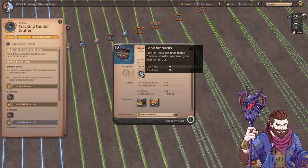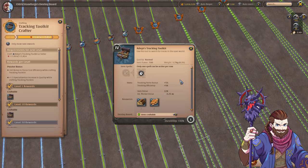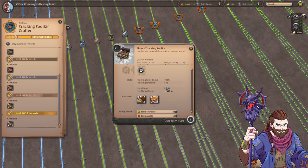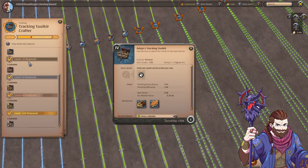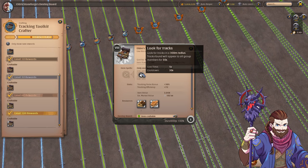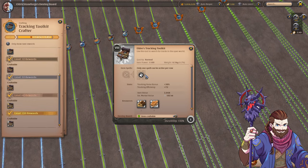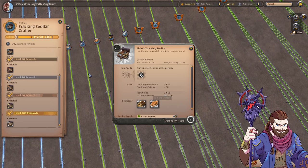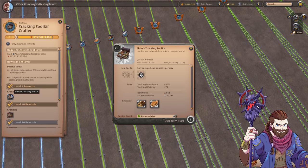For the Look for Tracks ability at tier four, it has a 200 meter radius and tracks found will appear to all group members for 20 seconds. As you go up in tier the tracking fame bonus and efficiency increase: tier five gives 10% and +61%, then 15% and +65%, 20% and +69%, and finally 30% and +72%. The actual ability also improves — tier five gives a 225 meter radius shown for 22 seconds, going all the way up to a 300 meter radius for 30 seconds at the highest tier. So using and crafting higher tier toolkits increases the fame bonus, the efficiency, and the Look for Tracks radius and duration. These are all crafted with planks and leather, so you'll need to level up your crafting to utilize the tracking toolkits efficiently.